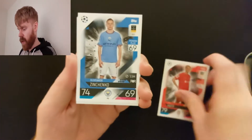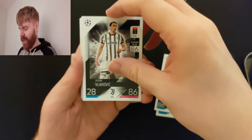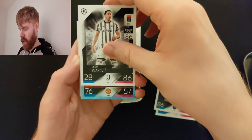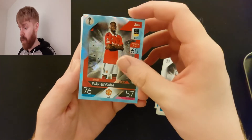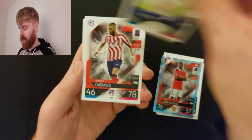Joel Matip, Zinchenko — those two are often together in these as well. Dusan Vlaevic. And then our Crystal Palace card, which you seem to get in every single tin — it's Aaron Wan-Bissaka looking absolutely miserable. I don't blame him; he's probably on his way out with Man United.